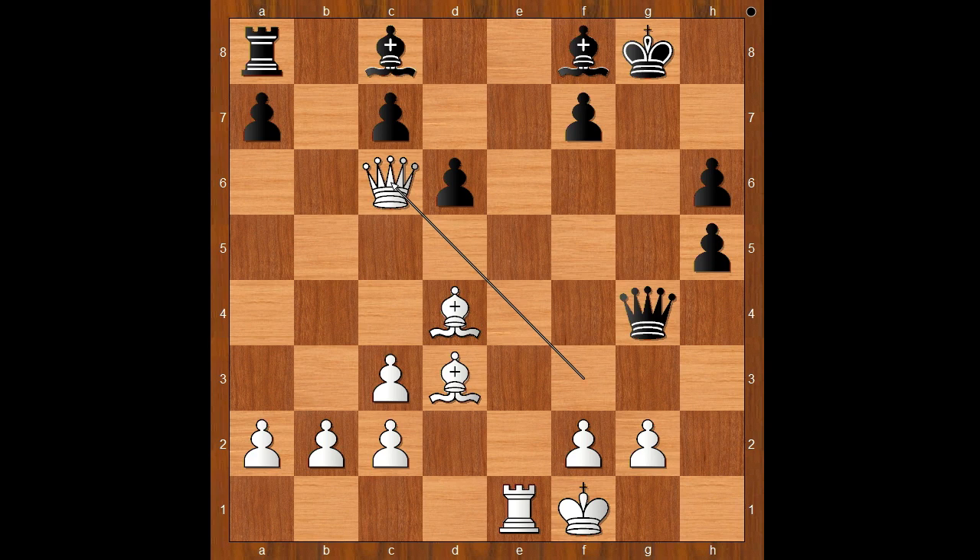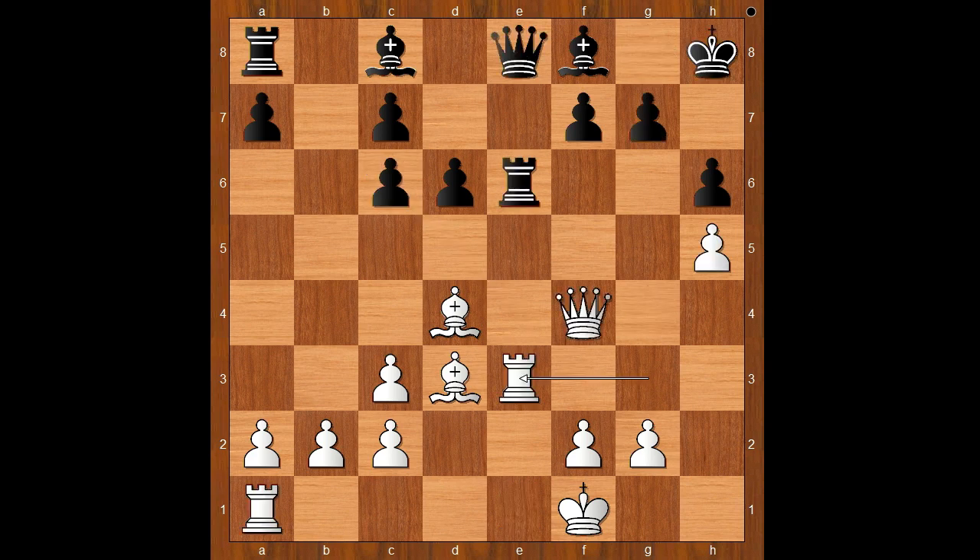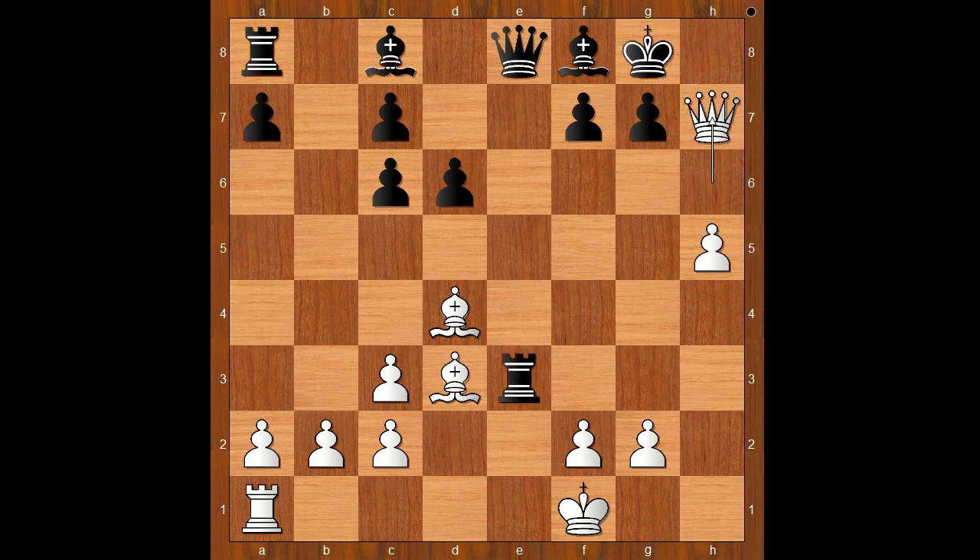This is the position Nisipianu resigned in. In view of this continuation: rook takes on e3, queen takes on h6 check, and after king to g8, queen to h7 — checkmate.